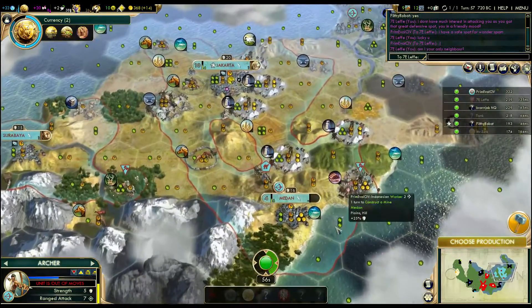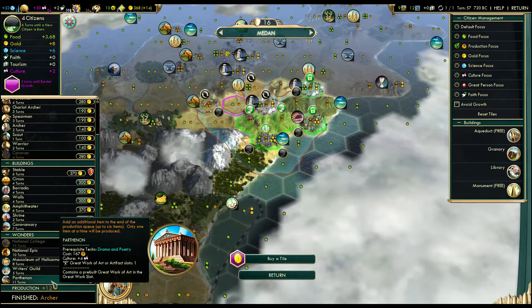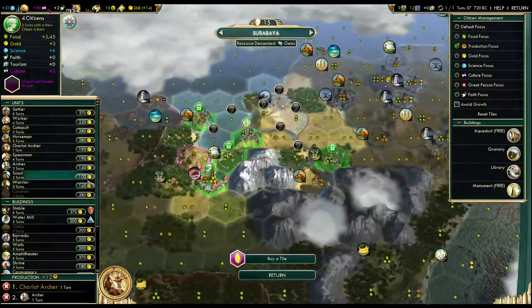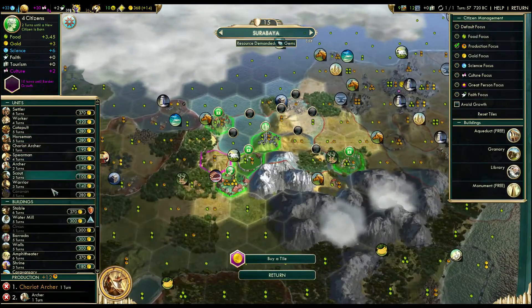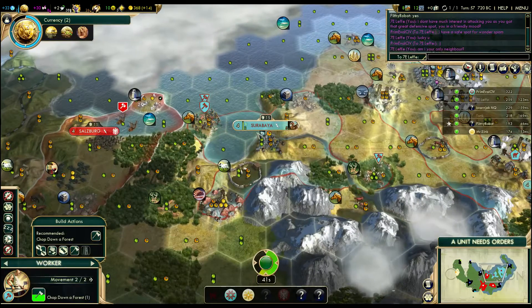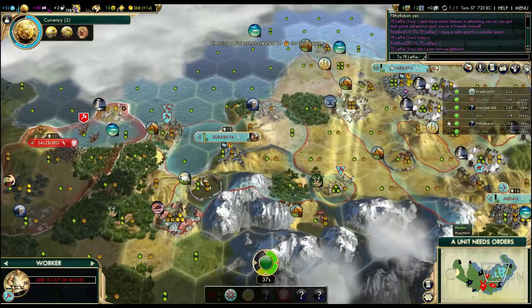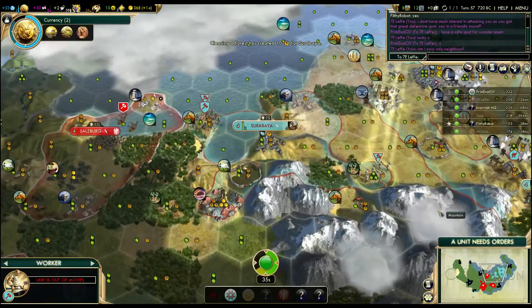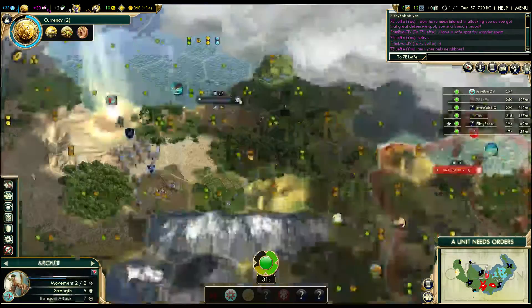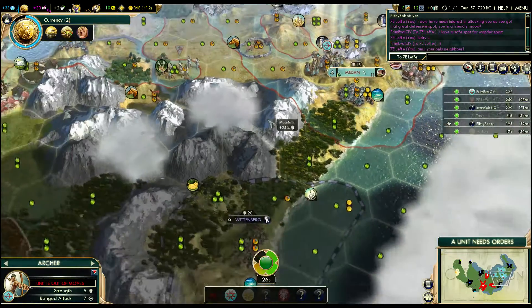We could stay on three cities, but I would like some more growth going if we do that. Let's go and work on the Parthenon then, and here we'll slide in a horseman and chop that into the horse, which brings it down. Then go to heal, and I'll bring this guy over this way.